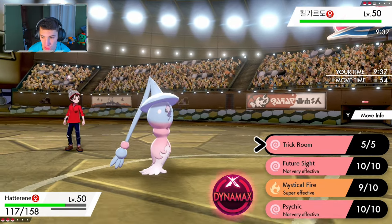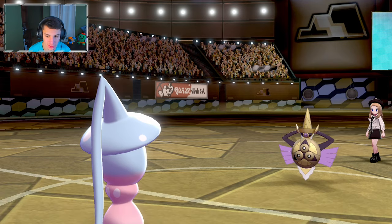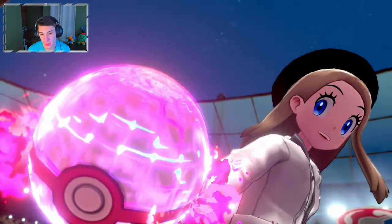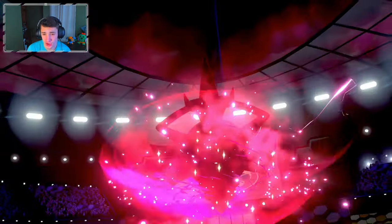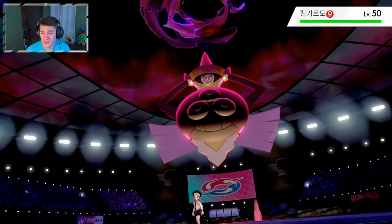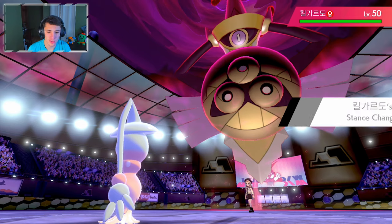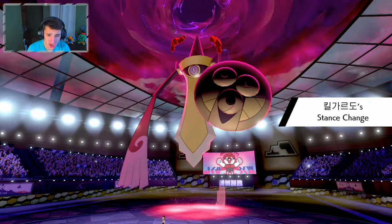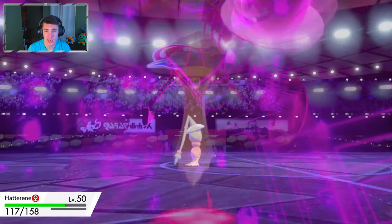He sends in Aegislash — do we Dynamax or roll Trick Room? We go Mystical Fire — this thing will be fast. He Dynamaxes Aegislash and goes for Max Phantasm — Ghost type, not Steel, so we eat it... no, Hatterene goes down. We go into Dragon Dance Haxorus with our Focus Sash. We should outspeed — we Dynamax and go Max Quake.